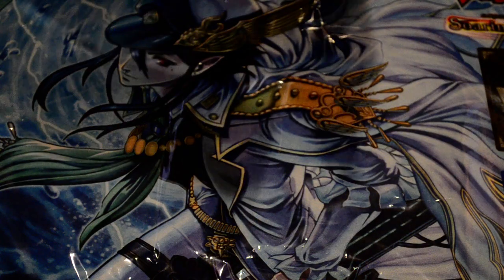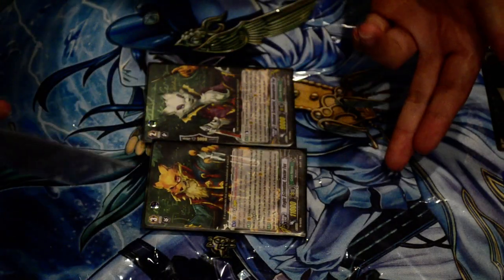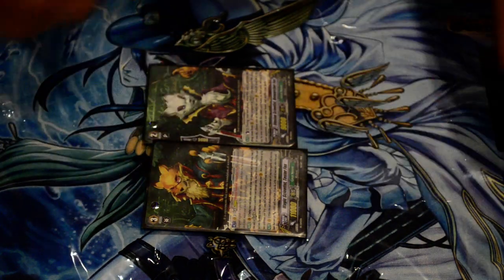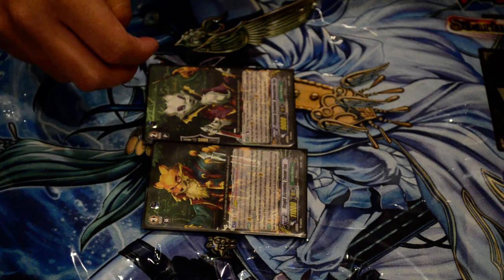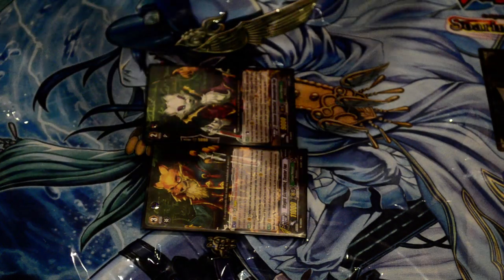It also combos with the stride phoenix because at the end of turn you're still in legion state when you return from stride, so rear guards can be retired and you can get those skills off too. If you have two mates in the front you can basically draw two, shove two cards back in the deck, and get the two rear guards you just retired back to your hand for free. The advantage you get is just ridiculous.